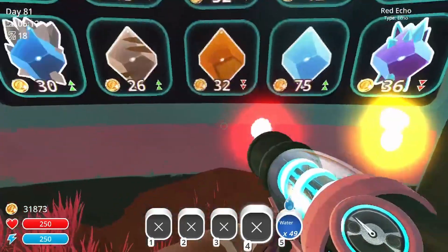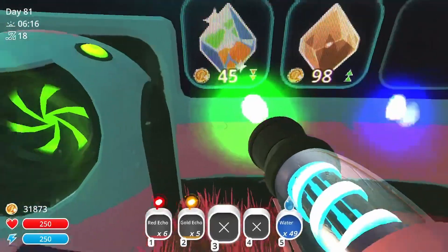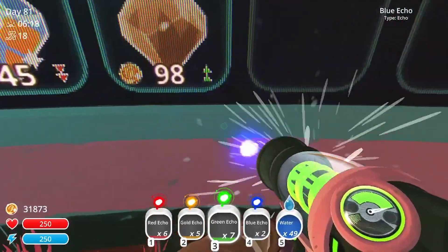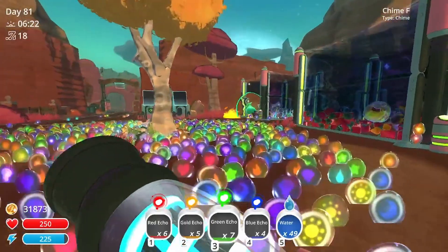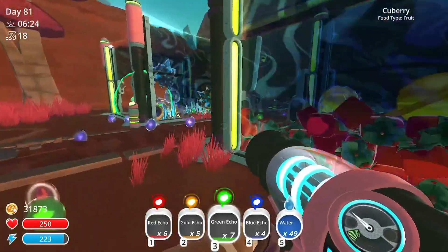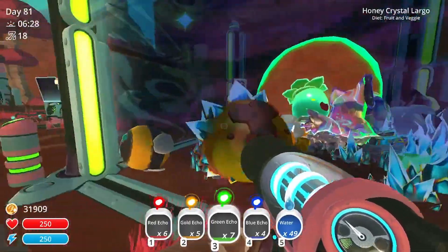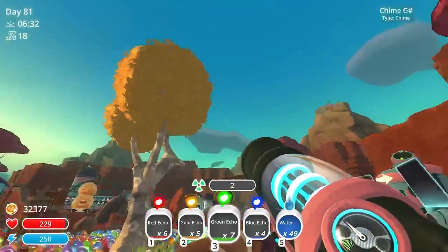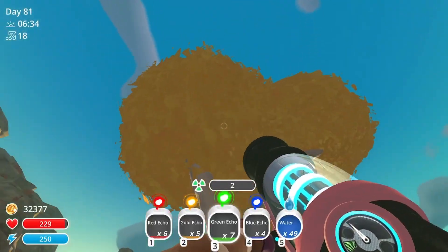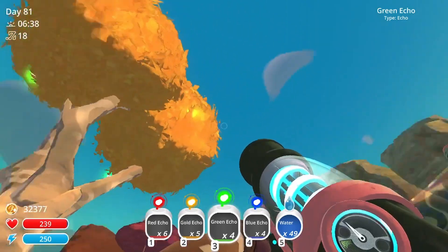Let's start with the lights first. So red echoes, gold echoes, green echoes, and blue echoes. I have not been in the ruins for a while, but look at this. So cute. So dangerous. Anyway, let's start with putting on the green echoes.